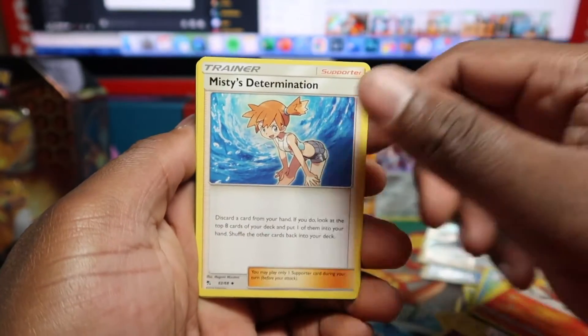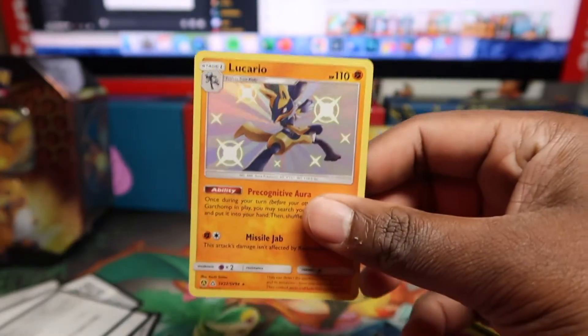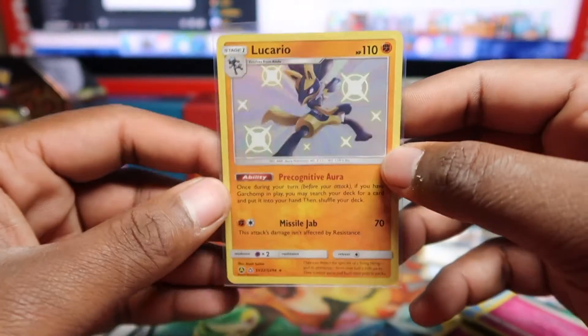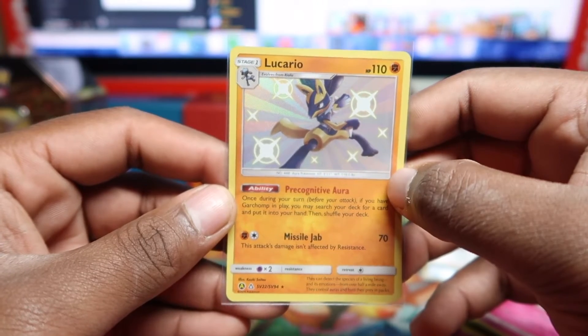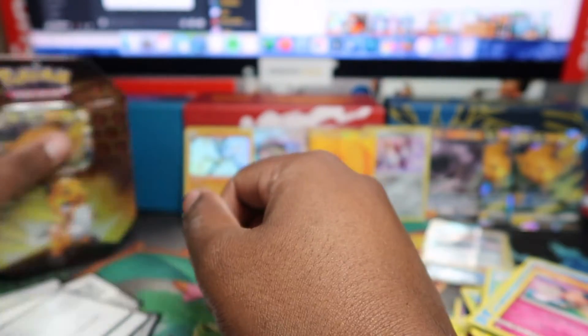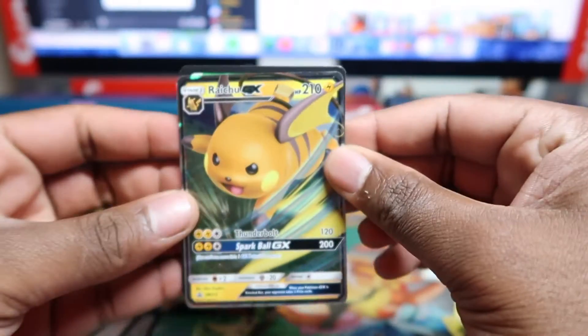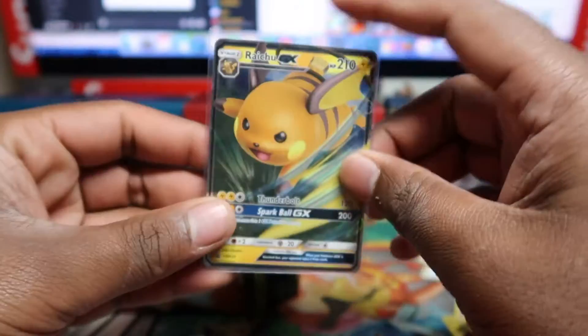Alright, last tin now. Let's see if we can get a pull in this one. Last pack: Charmeleon, Determination, Ekans, Psyduck, Staryu, Clefairy, Slowpoke — and we've got Lucario! That's one of the top baby shinies you want to pull. This one goes for around seven to ten pounds. It dipped down with the reprints but I really love this one, want to get it graded eventually. Got a few of them. And we got Pikachu — and the Raichu GX Promo!